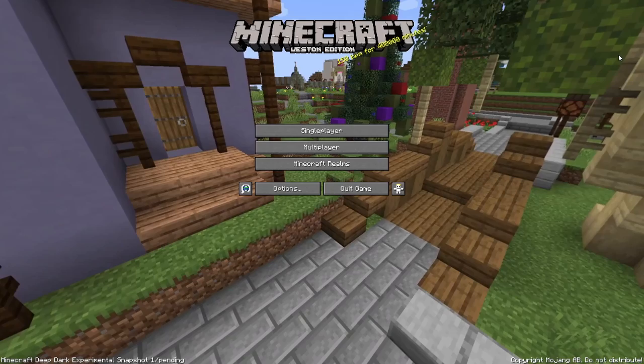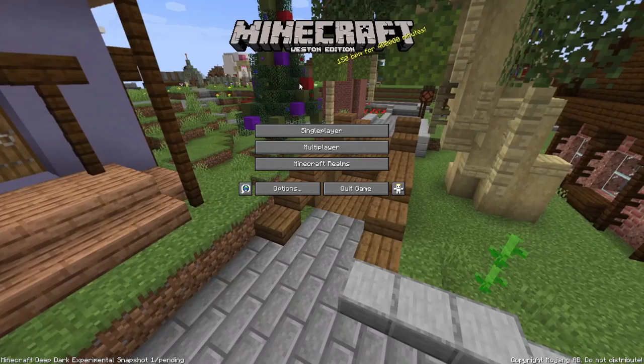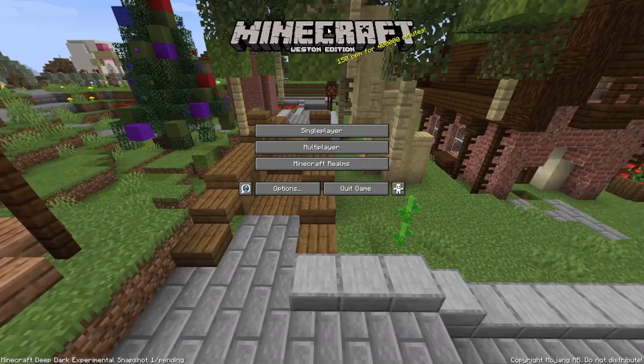My favorite Minecraft edition: Weston Edition, the best edition of the game. I spent like two hours making myself my own resource pack and put 'Weston Edition' on it, so please admire my beautiful work. Today we'll be playing the Deep Dark Experimental Snapshot 1, which is basically like a 1.19 snapshot. I'm pretty excited — it just came out a couple of days ago. Speaking of days, I haven't posted in like 10 days, so I'm sorry for not doing that.